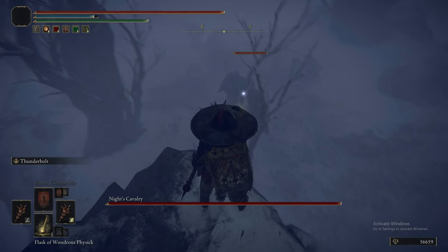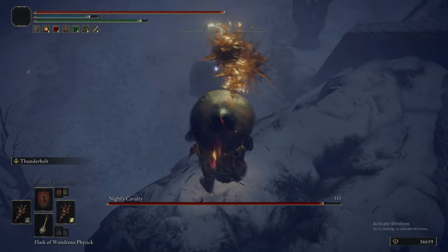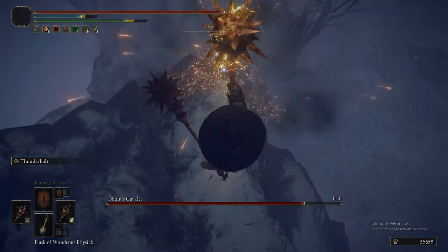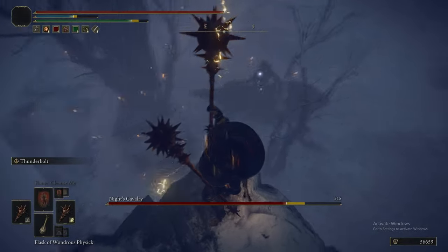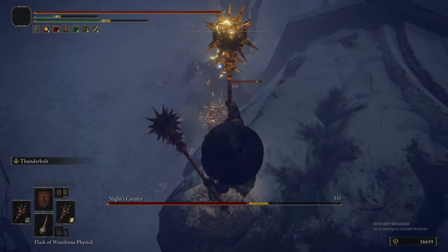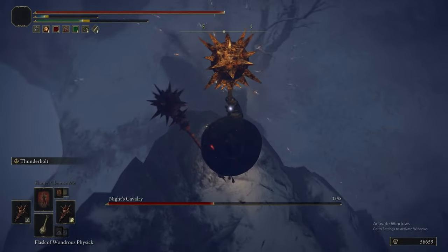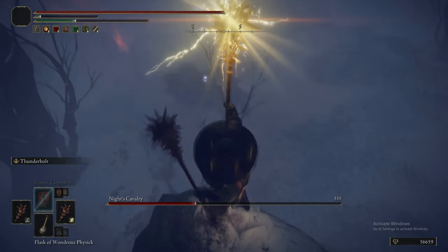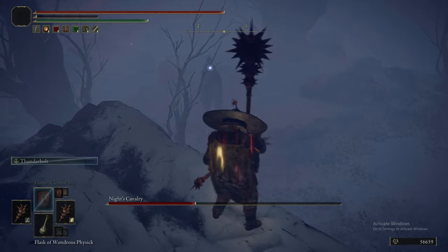What you can do is jump up onto this rocky part, and then as you can see, there's literally nothing that this thing can even do. So it kind of runs about wildly, but we can just spam Thunderbolt — and this is even better than firing arrows at it. Look at the chunk of damage it's dealing every time it hits. It is just so good.